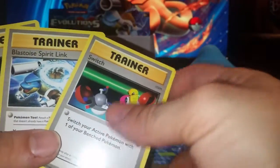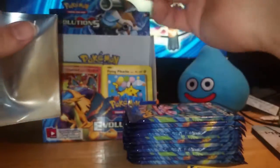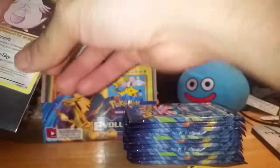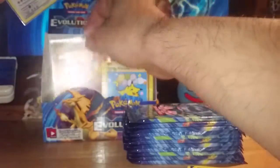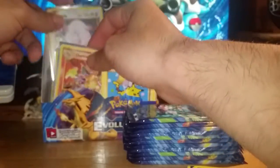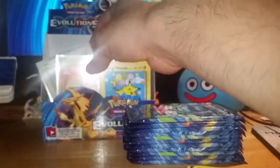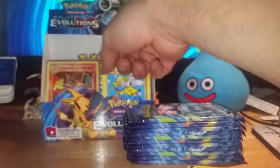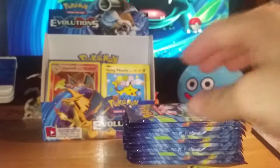No Secret Rare — just Switch, Blastoise Spirit Link, and Energy Retrieval. Let's sleeve up this Chansey. Going through the cards we'd already gotten, it didn't dawn on me until just now that Charizard and Hitmonchan were the only holos I pulled. Everything else was either a reverse holo or an Ultra Rare.